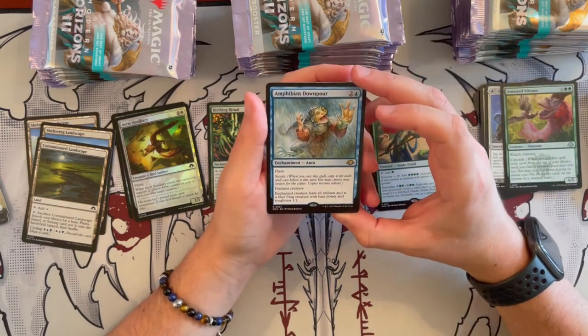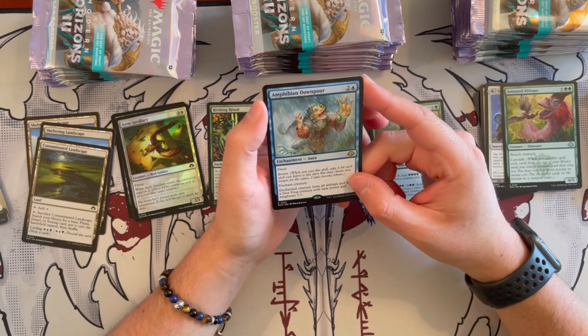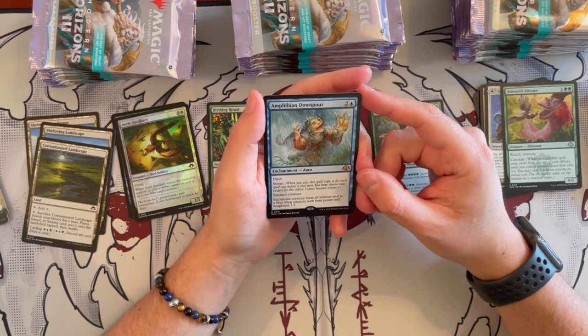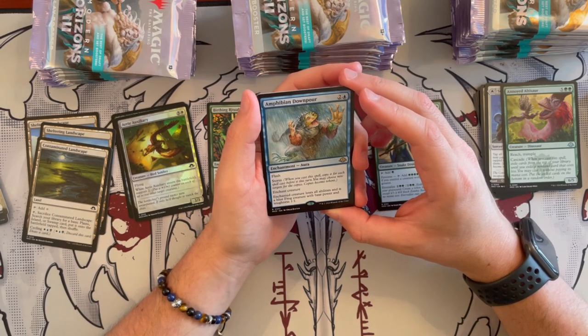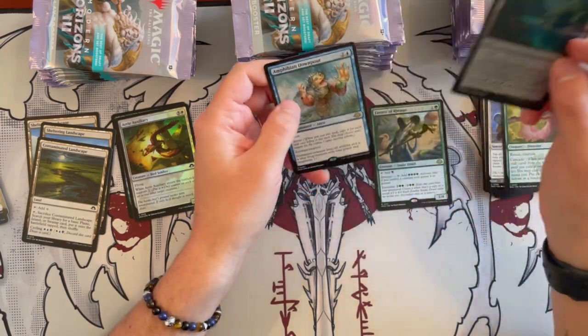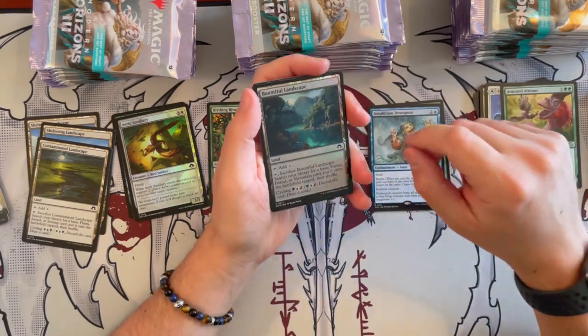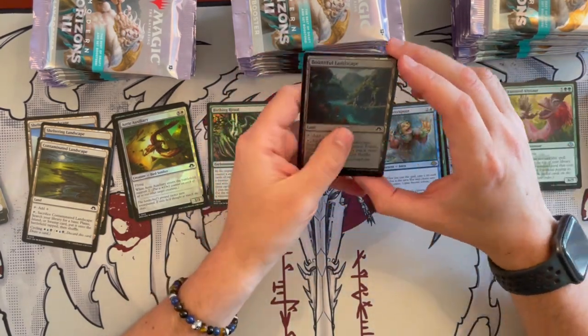Amphibian Downpour — this card costs 3. It's an Aura enchantment with Flash and Storm. Enchanted creature loses all abilities and becomes a Blue Frog creature with base power and toughness 1/1. That's a really, really annoying card — I'd love to see it see play. Overall it's cool, and I like the fact that it has Storm as well.